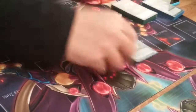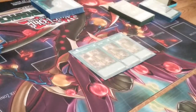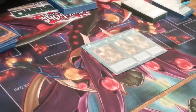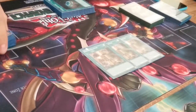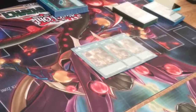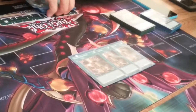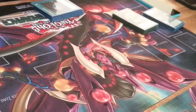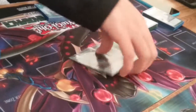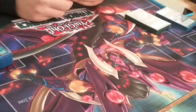3 of the best field spell, I think — 3 Union Hangar. Now explain the effect — you can equip once per turn: when a Union Monster is Normal or Special Summoned, you can equip from deck. So if I have Union Hangar already set, the next turn I Normal Summon and equip — can I then play another Union Hangar from hand and equip again? No, because you can only activate it once per turn. And to search Union Hangar, you play 3 Terraforming, obviously, because you need to open Union Hangar every game. If you open Union Hangar, a Gadget, and a Union Monster, you pretty much got it.